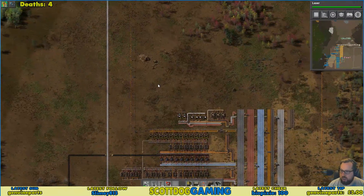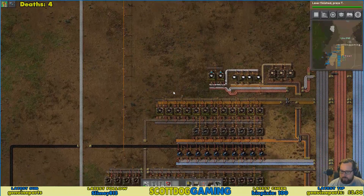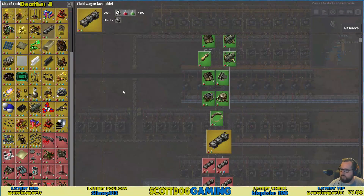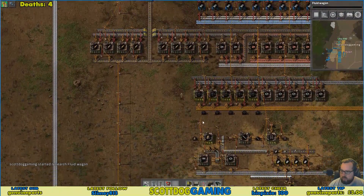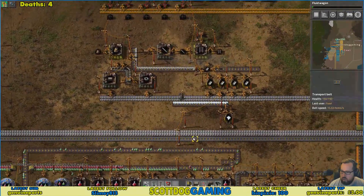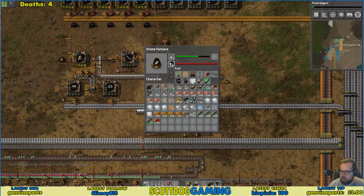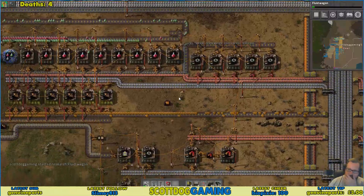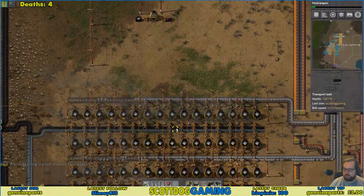When we finish this research we need to do fluid wagon research. I picked one that was roughly the amount of time of your attention span before you realized what we needed next. Something's getting attacked — down by the coal outpost. Oh what a dick, that's my spot, get out of there. I was heading down there but I'll head back then — I figured I was closer.